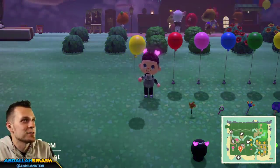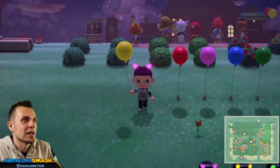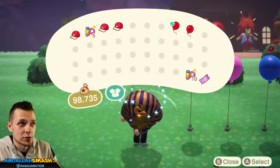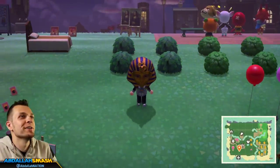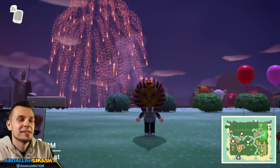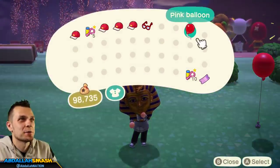There's actually a fun little Easter egg with balloons. If you're holding a balloon and you trip — and tripping is confirmed in the game if you have a King Tut mask, tutorial on that later — you can drop and lose the balloon and it is permanently lost. It's gone, out of your inventory. That's sad.